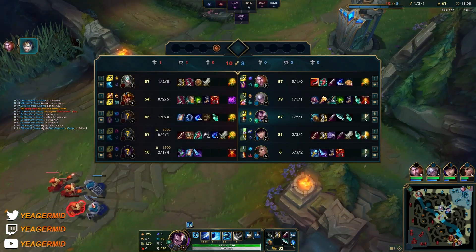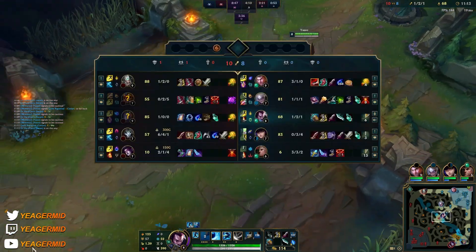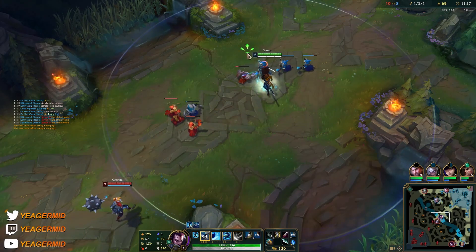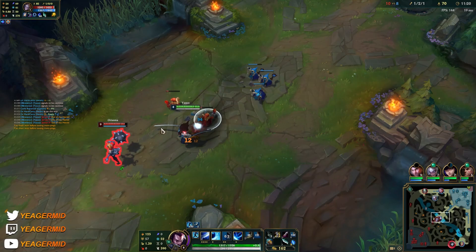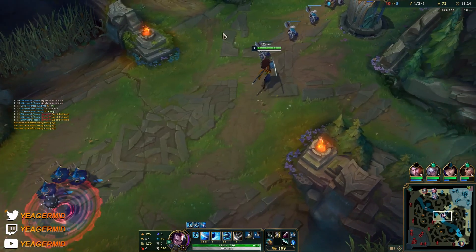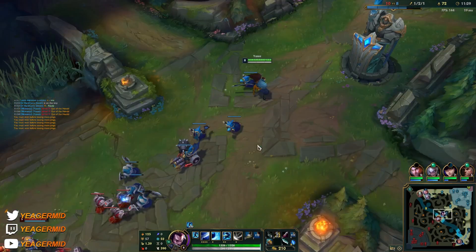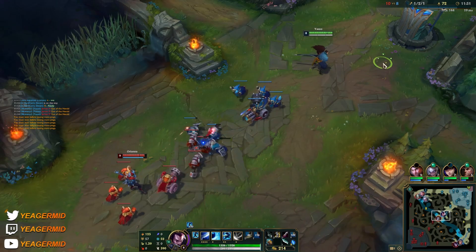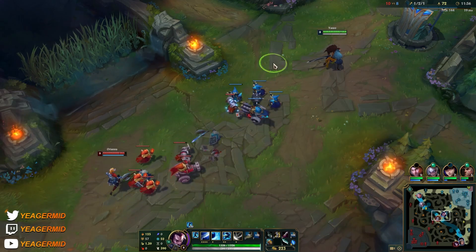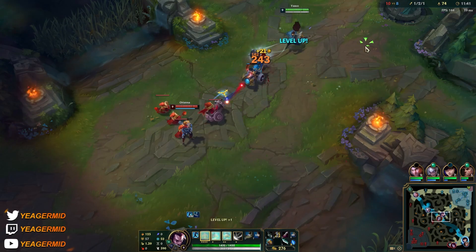There's a lot of damage on the Lethality Caitlyn — I think Jarvan can just ult him and then drop the Herald. He could be mid, so I'm not going to engage. They have great synergy with Orianna and Jarvan, so I'll just stay back. If I get ulted and hit by it, I'd just die — no flash up. I'll stay back and wait for my jungler.